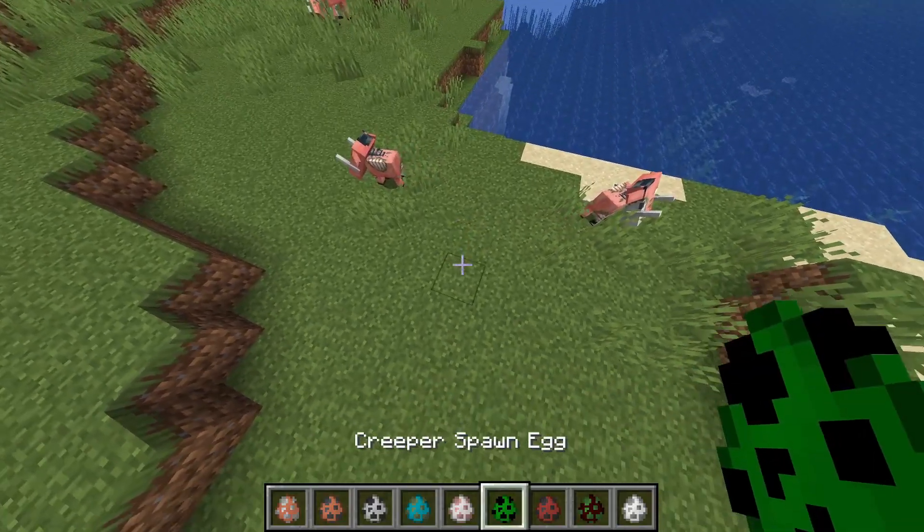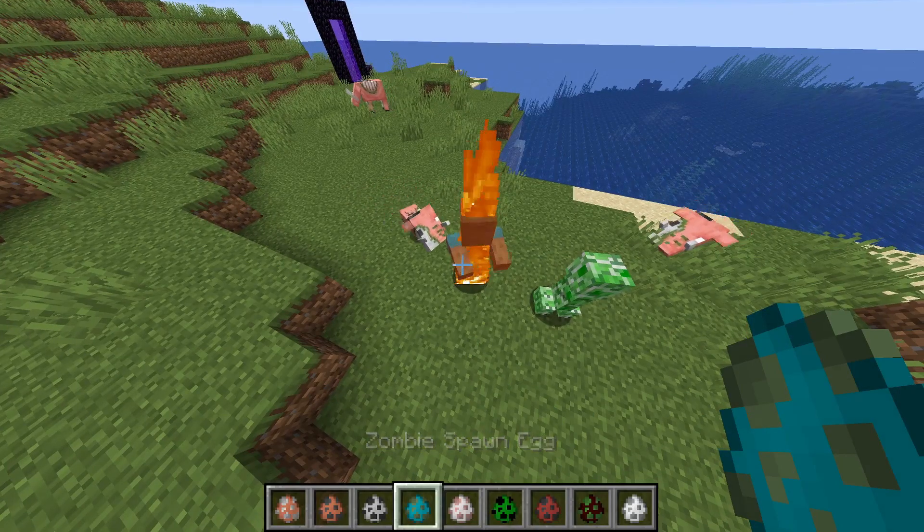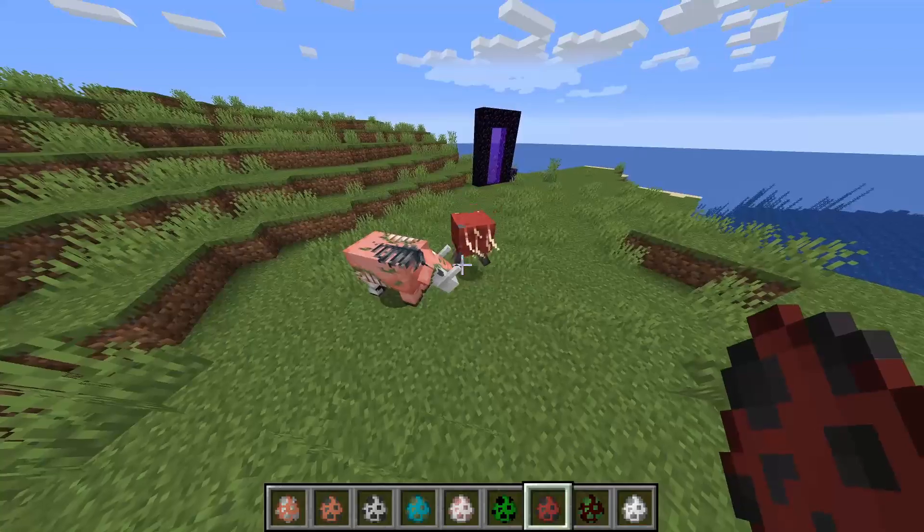If you put down a creeper they're not interested, but if you put down something like a zombie they instantly become aggressive towards it and start beating it up. They're also aggressive to the new strider mob.